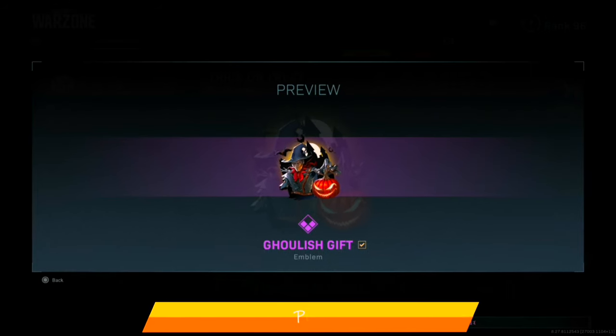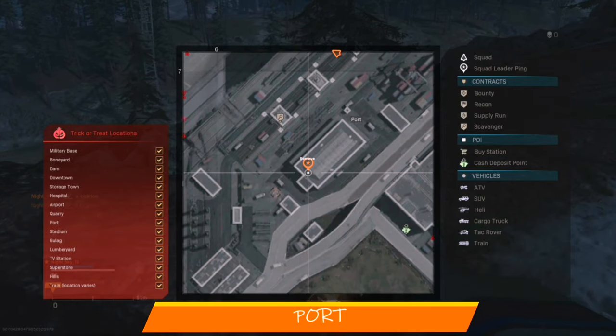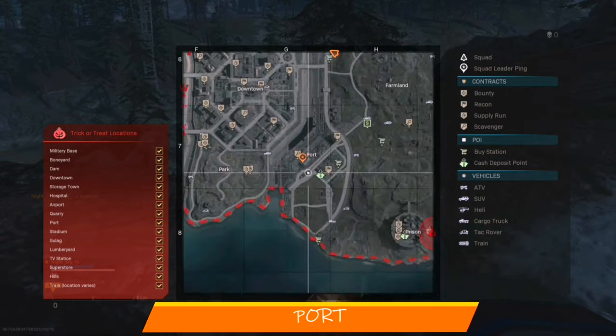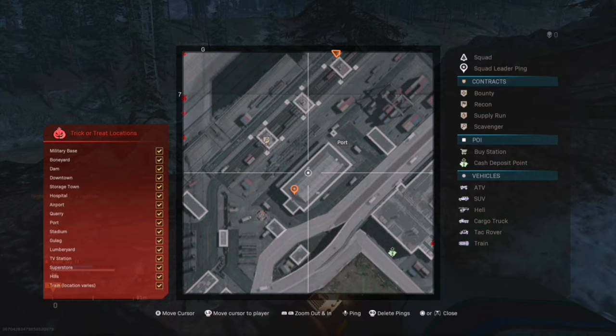Ghoulish Gift is another emblem that you can find at Port. If you look at the map above, you will see that I put a marker there. When you go into that building, go upstairs and look inside the office cubicles — you'll most likely find it there.